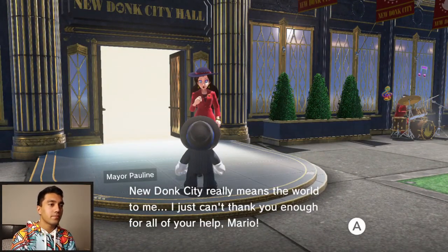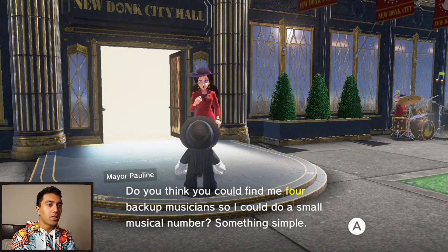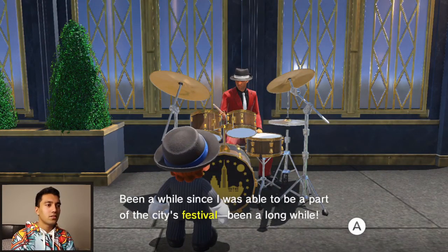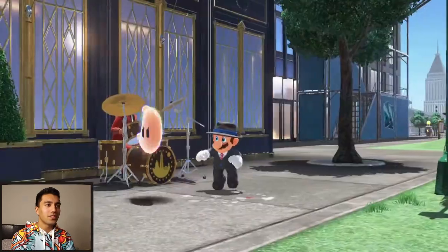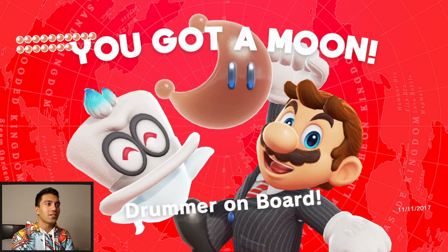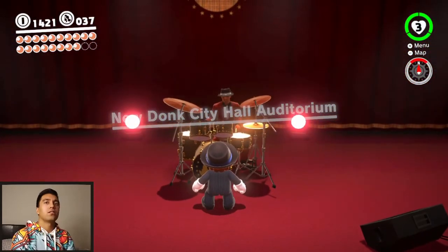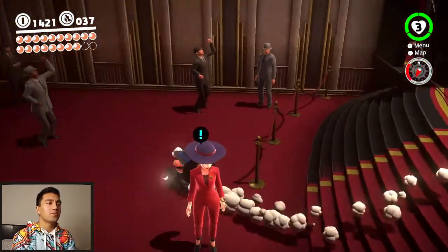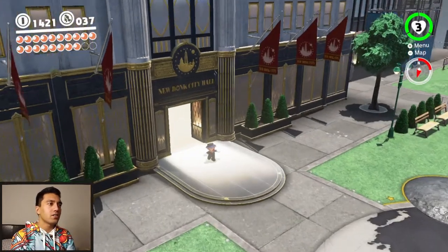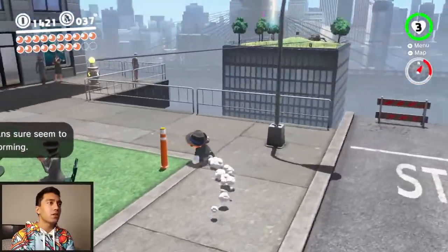It seems like it'll be the main story mission. She says it really means the world to her — a festival with four backup musicians. So this is a big mission. Let's grab this guy right off the bat — drummer! Pauline really likes the city. Are each of them going to give us a moon? Drummer on board — that's one. Look at that texture on the moon there, it's like porcelain or something. We're in here — look at this guy just jamming out. She's probably just going to ask for more musicians.